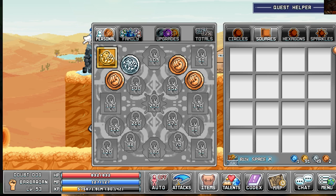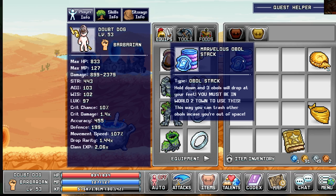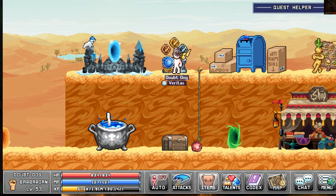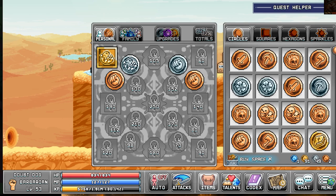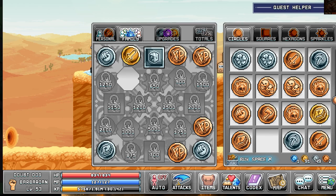Now let's do the Marvelous Oval Stack and see what we can get out of this one. This should be really interesting - I see a purple, a blue, and a gold. Looks pretty good! We got a Gold Wisdom Oval: plus 4 wisdom. That's solid. I'll go ahead and replace the silver one in my family upgrades with that.